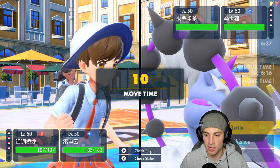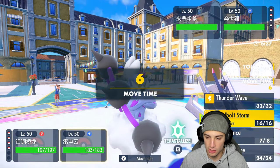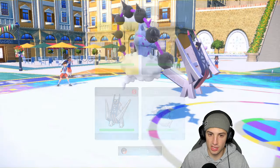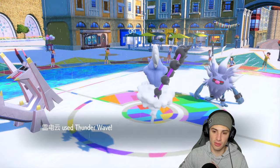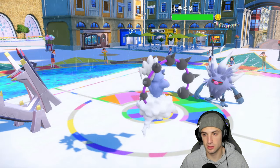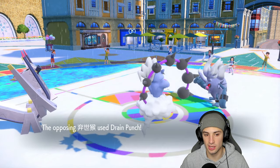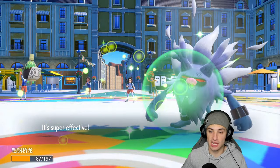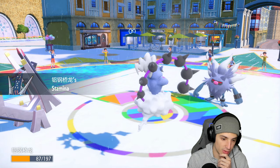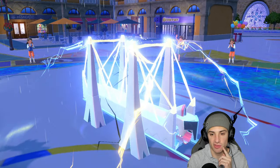Rage Powder won't affect us so we go for another Electro Shot while Thunder Waving Sinistcha — just throwing paralysis left and right to slow them down and neutralize their Tailwind. Annihilape goes for Drain Punch, and I realize I didn't hit Tera Grass like I intended — I switched my move back to Electro Shot. That would have been a big turn for us.